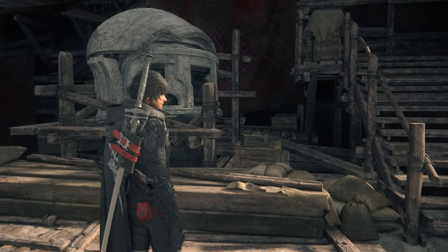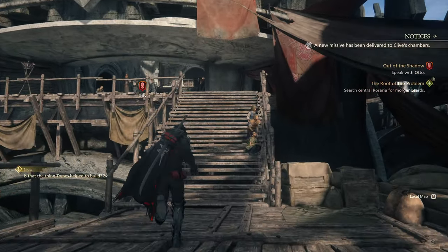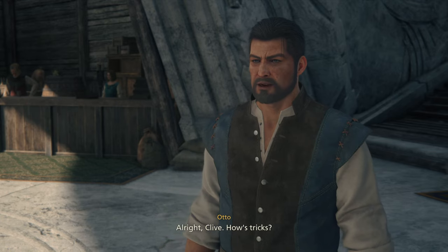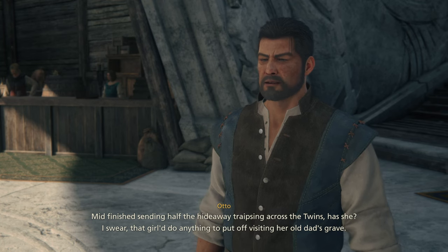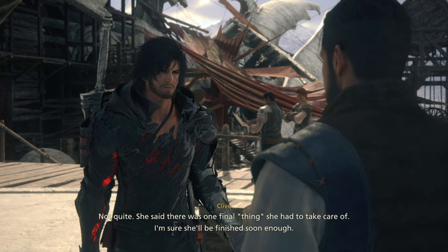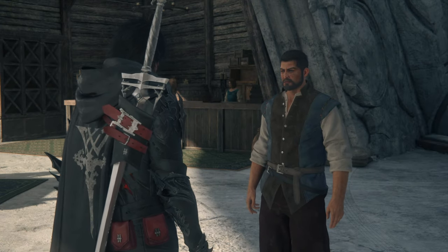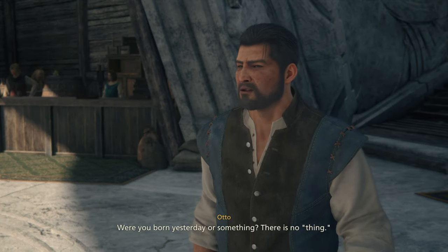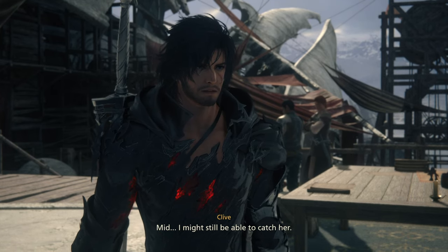Let's go see him at the grave. Tomes helped build the hideaway - the maid told me she was building a ship. Let's talk to Otto first. Clive - we'd finish sending half the hideaway traipsing across the twins. That girl would do anything to put off visiting her old dad's grave. No excuses now though, eh? Not quite - she said there was one final thing she had to take care of. She said that in those words? She did. Were you born yesterday? There is no thing - she'll probably be halfway to Canva by now. I might still be able to catch her.